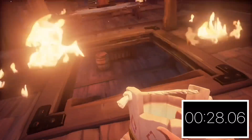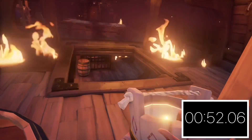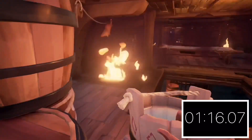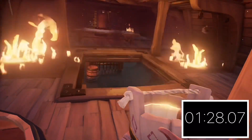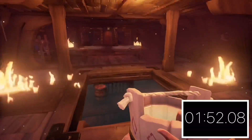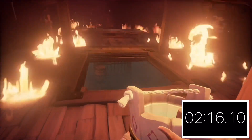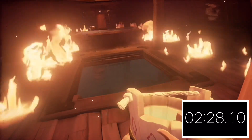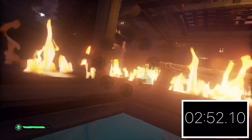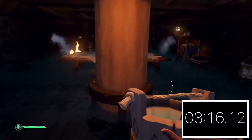Here is a time lapse of me using this method on a galleon. Using this method on a galleon will take you around 3 minutes and 20 seconds to sink. It's not amazing but it's decent for taking down a galleon without using any cannonballs.